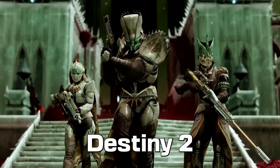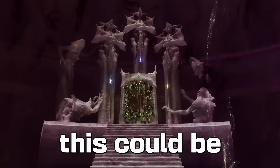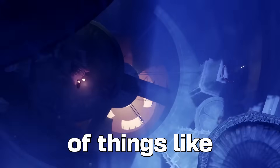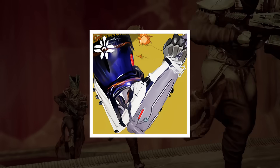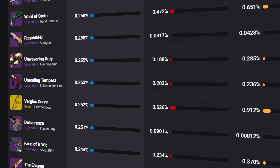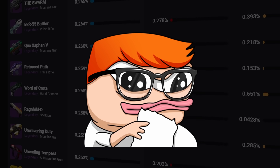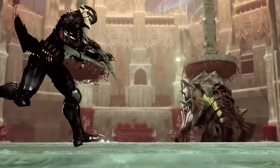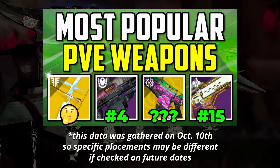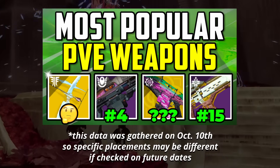When it comes to the meta inside Destiny 2, it finds itself shifting with every new season that rotates around. This could be because of a multitude of things like buffs, nerfs, new exotics, the artifact, etc. And that means that the community is constantly changing around what weapons they use most. And that's what I want to talk about today. With the help of Destiny Tracker, we're going to be taking a look at the top 15 most popular weapons that are in use right now for PvE and Season of the Witch.